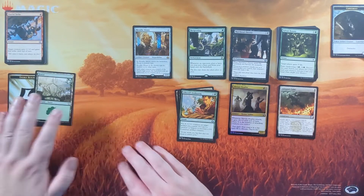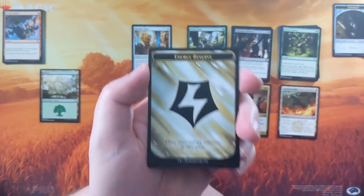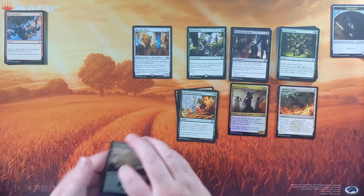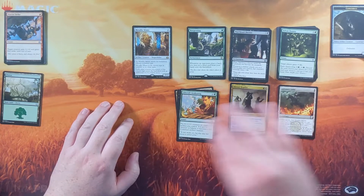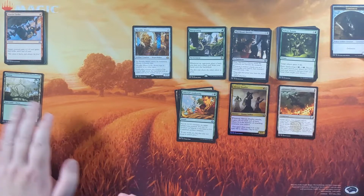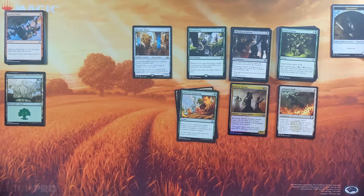And then a Forest and an Energy Token. Remember when Kaladesh came out and they made Energy but didn't print an Energy Token to represent it? People were like, how do we do this? And they went, oh yeah, we messed that up — and then printed the Energy Tokens in the second run of Kaladesh. So first-run packs wouldn't have any, but second-run packs did. Very hilarious situation.